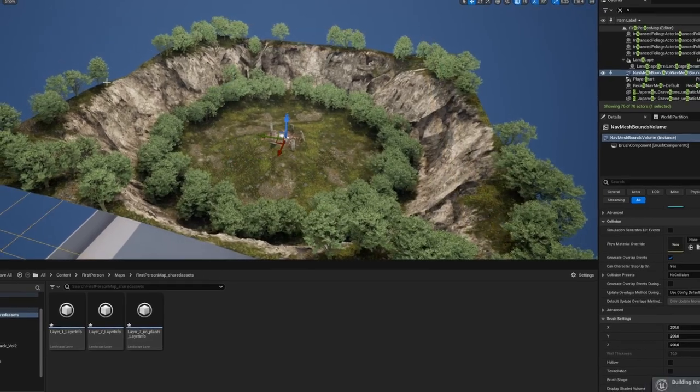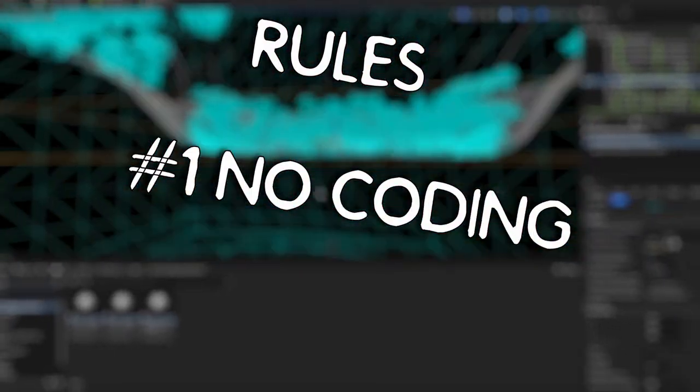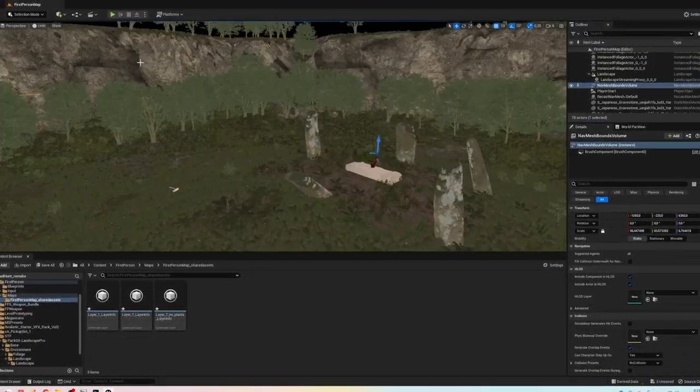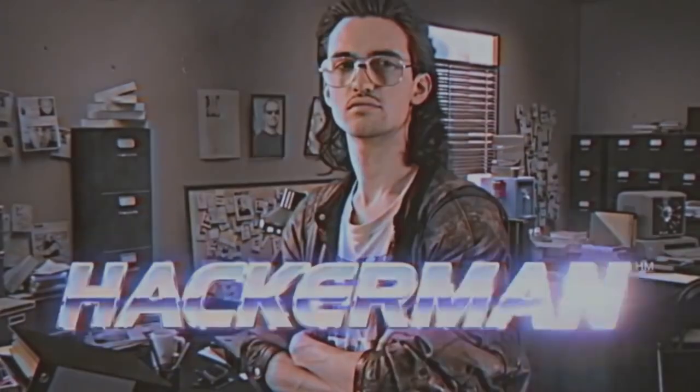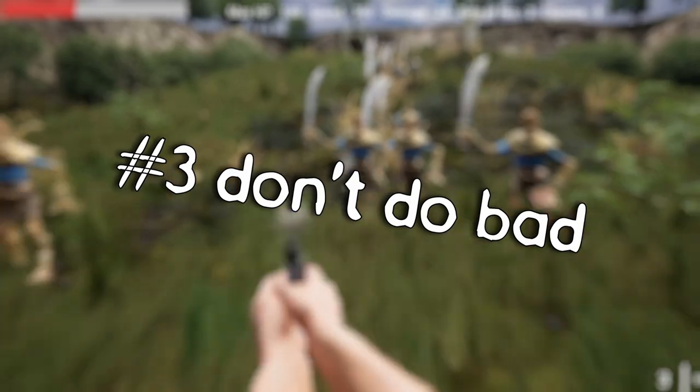And any challenge should have rules. There are only three. Rule number one: no coding. Not a single line of code will be used during this project, because I have no idea how to code. Rule number two: make a good game. Rule number three: don't make a bad game. Let us begin.